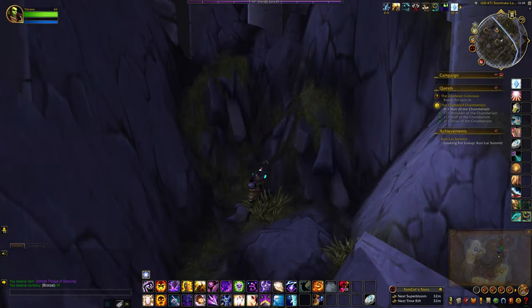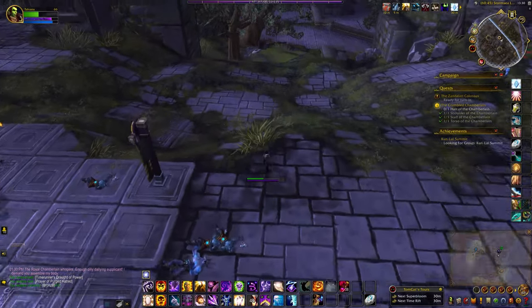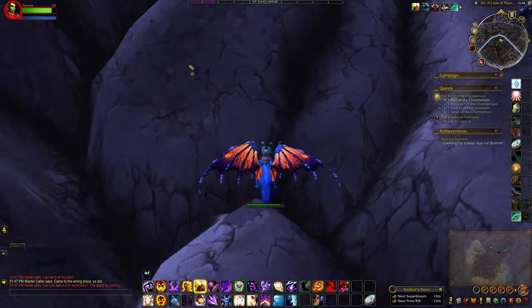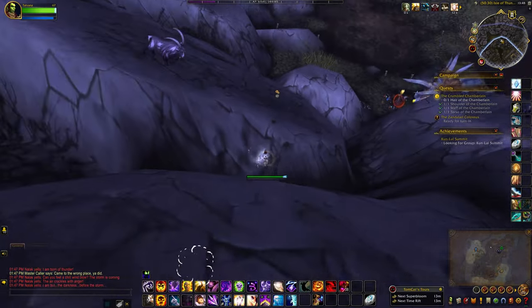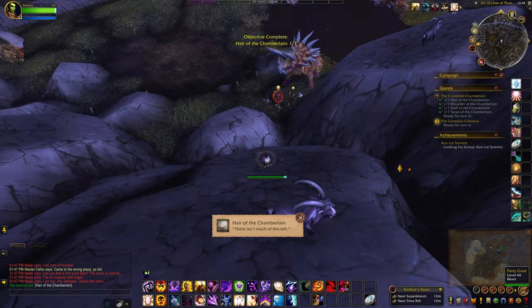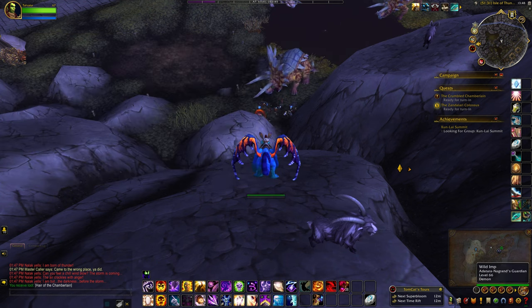For the final one — the hair — I found that one the most difficult, because when I entered the area I would see the little cogwheel pop up in several different locations pretty much at the same time, but it was nowhere to be seen. It wasn't until I entered the far side of the beast pens where I found it. For me it was in this location, but I think there are like five different spawn locations.